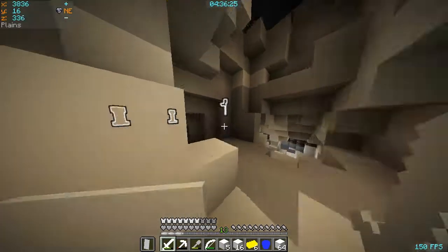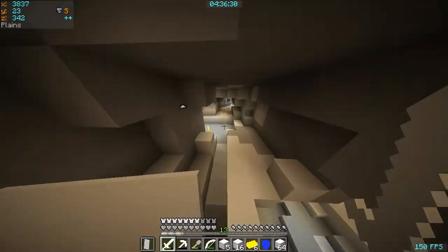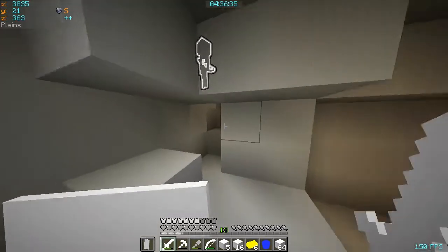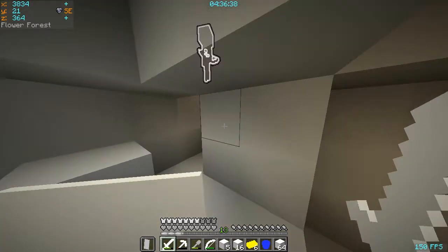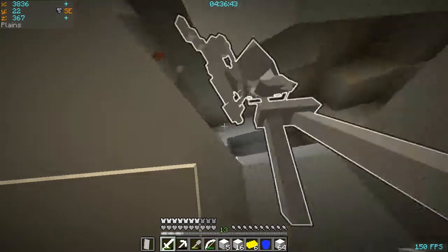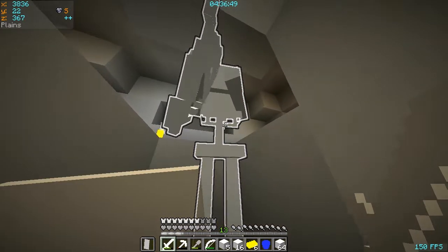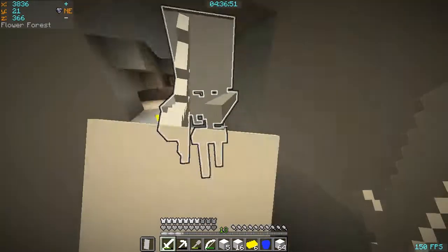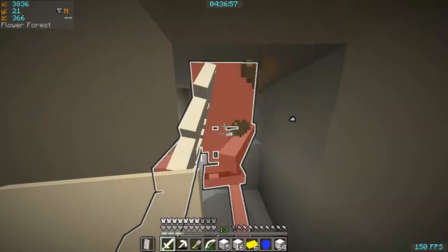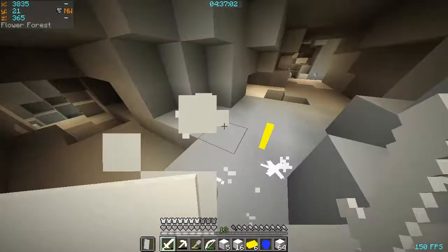Let's head back to the surface. I'm not gonna stop for anybody — any mobs, I ain't gonna stop for. Oh, you're kidding me — why do things always spawn right where I need to get up? Die! There we go. If you get close to it, it can kill itself — I find it funny how it can shoot into itself.